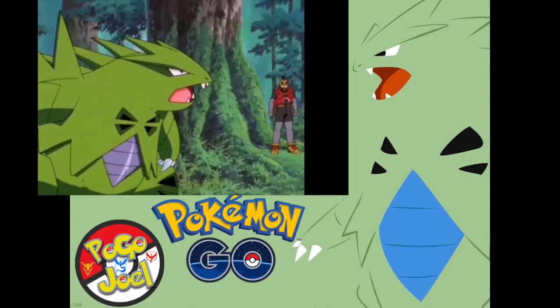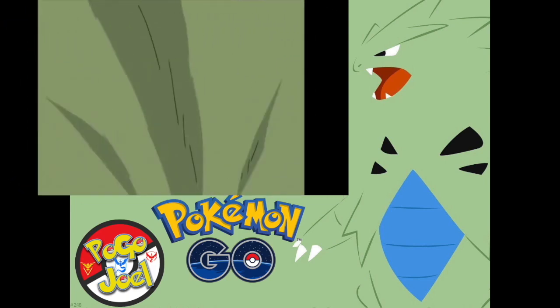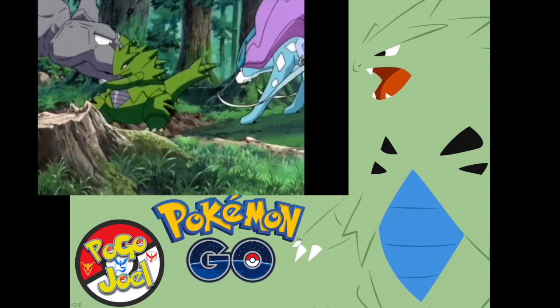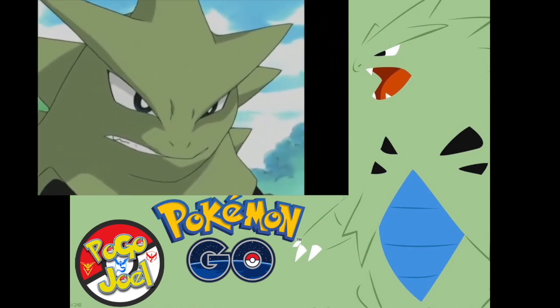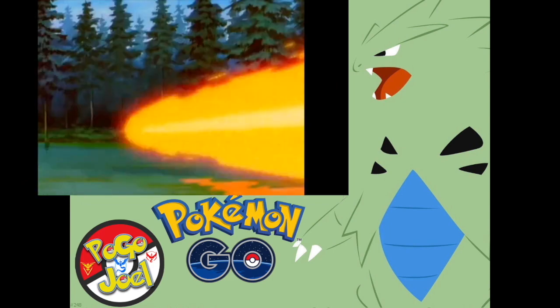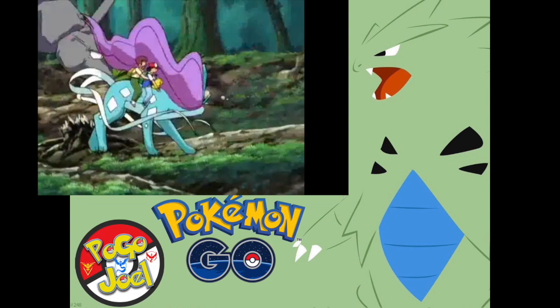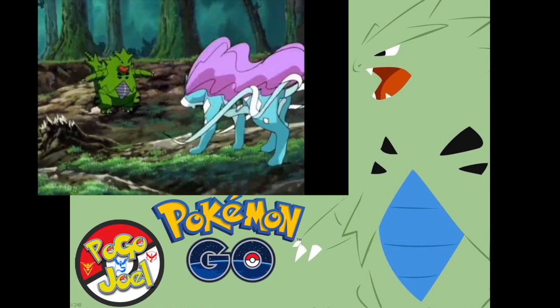Check out these awesome Pokédex entries for Tyranitar. Its body can't be harmed by any sort of attack, so it is very eager to make challenges against enemies. Tyranitar is extremely strong — it can change the landscape. It has an insolent nature that makes it not care about others. In just one of its mighty hands, it has the power to make the ground shake and mountains crumble. A Tyranitar is so overwhelmingly powerful, it can bring down a whole mountain just to make its nest. It roams in the mountains seeking new opponents to fight. If it finds an opponent that's not worthy, Tyranitar ignores it and wanders off looking for the next challenge.